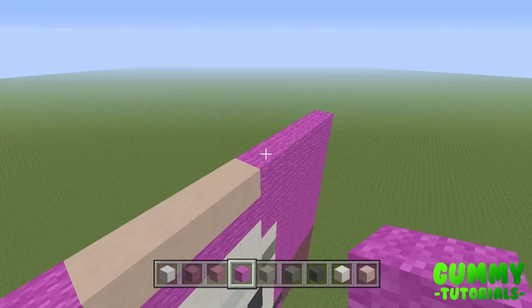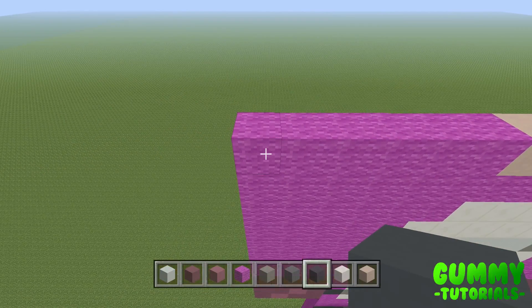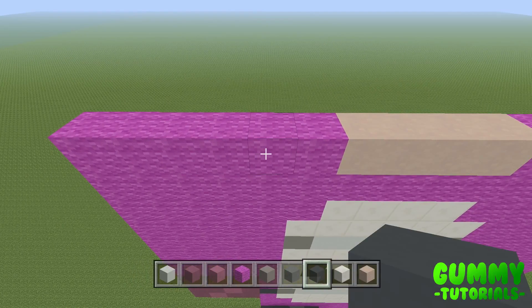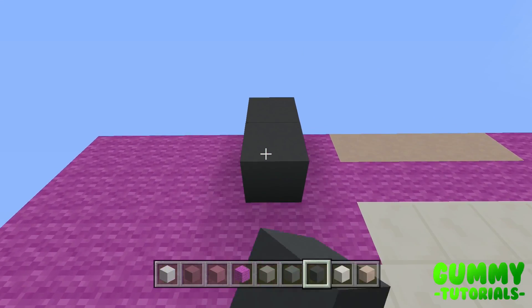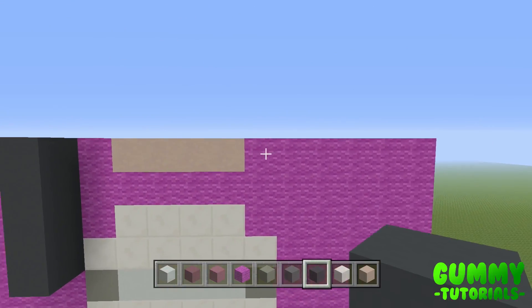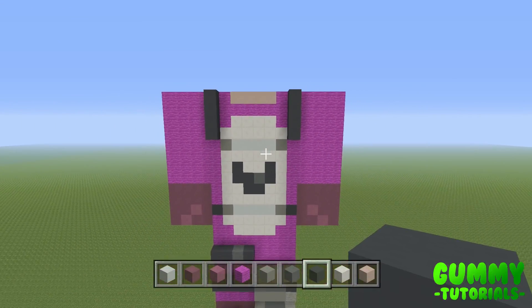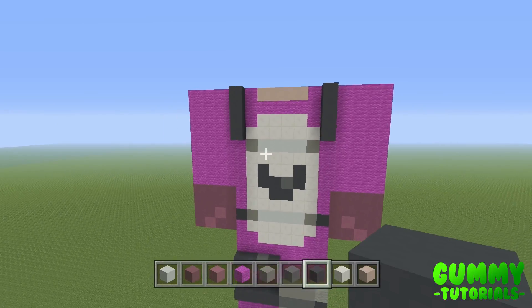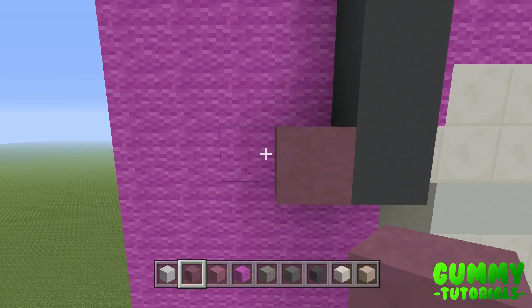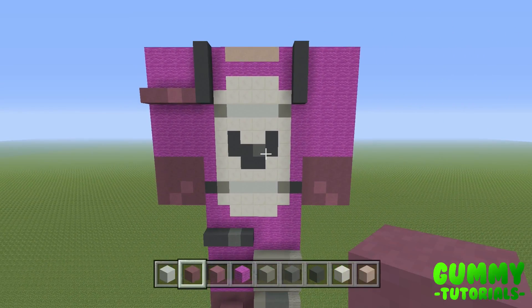We're going to grab some gray concrete and place a strip. Come to the top left corner: one, two, three, four — on the fifth block, the first block of the body, place a gray concrete and go down one, two, three. You'll know it's correct because it will match up with the exact same level as the quartz. Repeat on the right side — a strip of four gray concrete on the left and a strip of four gray concrete on the right. On the left side, from the gray concrete, go one to the left using purple, one magenta, and two purple.